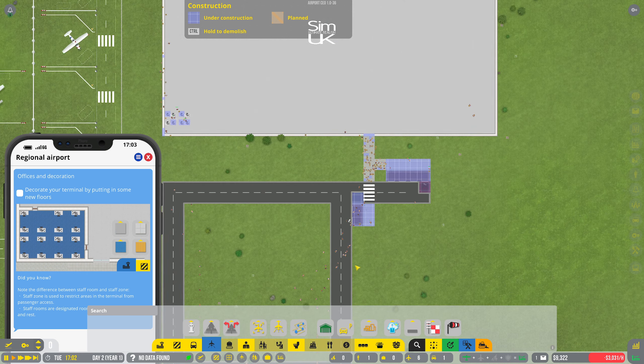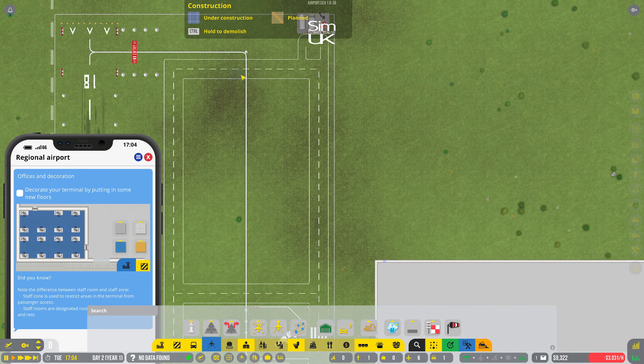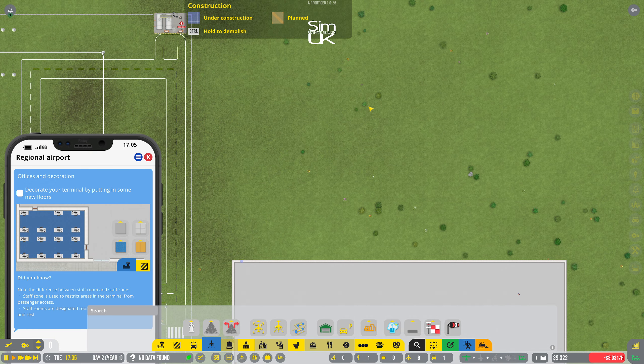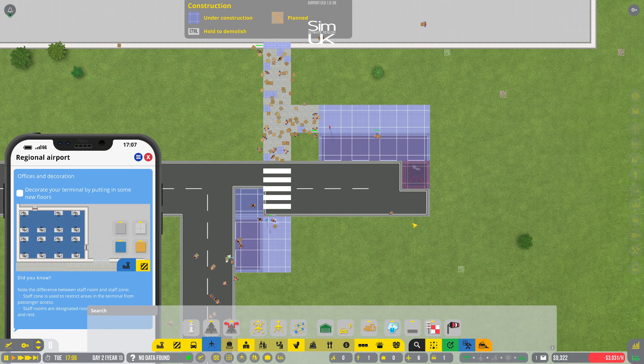We're going to have to stick to the runway we've got for now, and I'm going to have to extend the taxiway to allow planes to come across this way somehow. Yeah, this is tricky.